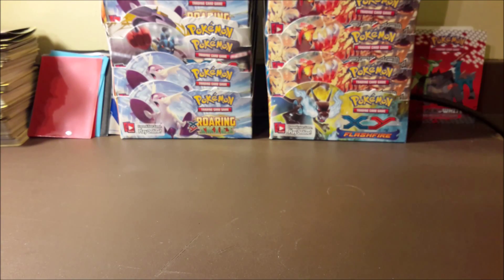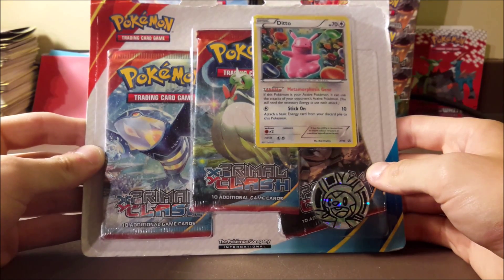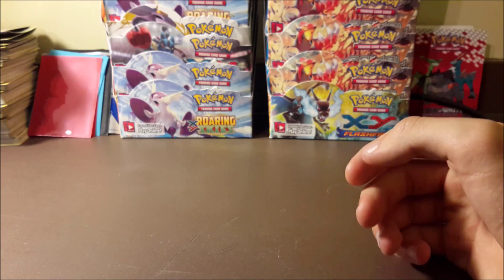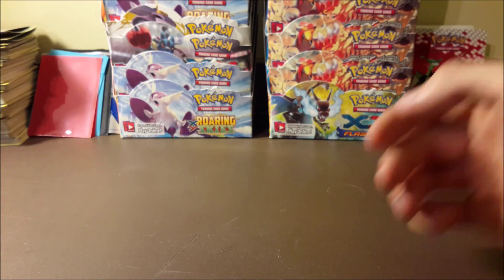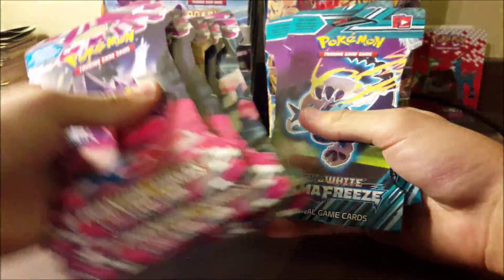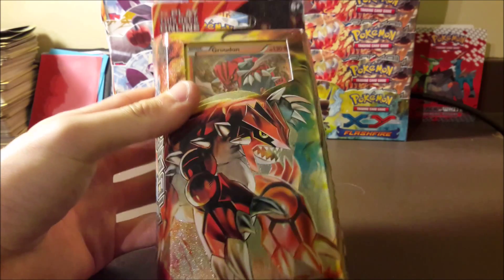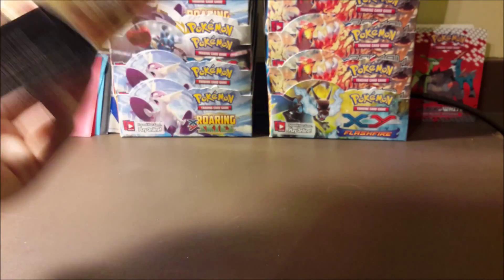For the stuff we'll be opening on the channel, I got a whole lot — similar to our other mail time episode. There's a blister pack with the Ditto promo and three Primal Clash packs. Also came with a bunch of loose packs: six Phantom Forces packs and two Plasma Freeze packs — all will be opened on the channel. There's also another Groudon theme deck.